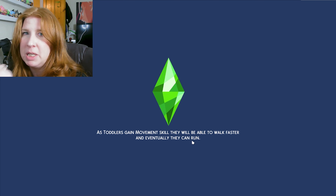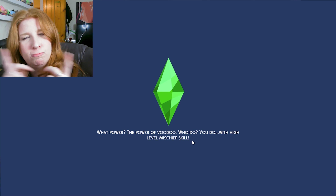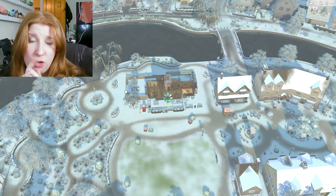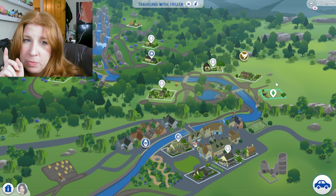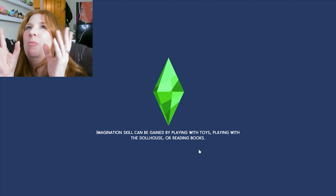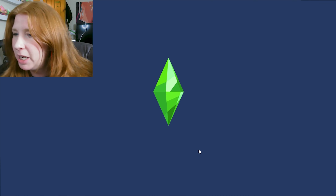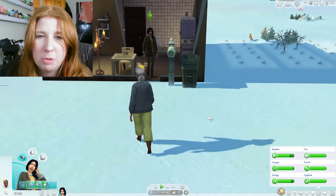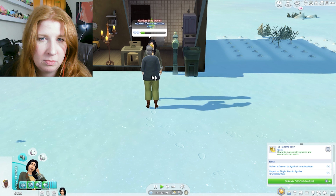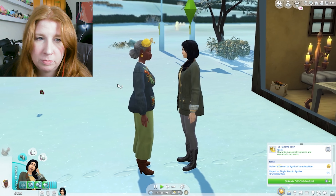I feel like the way to do it is to make everybody come back to my house - then they have no escape, they're on my lot, and we're going to be best friends. I don't want Agnes, where's Agatha? Make her come home with me. Deliver dessert - remix brownies - yes! Report on single sims.